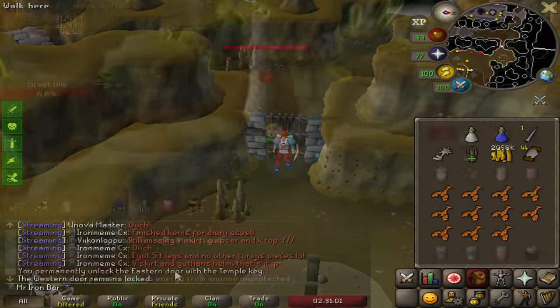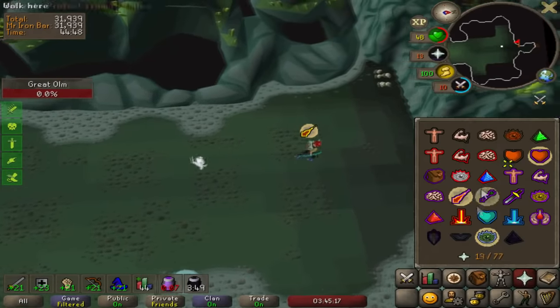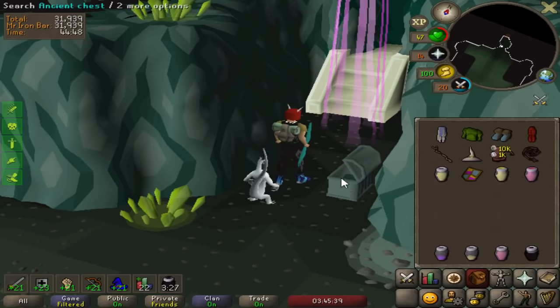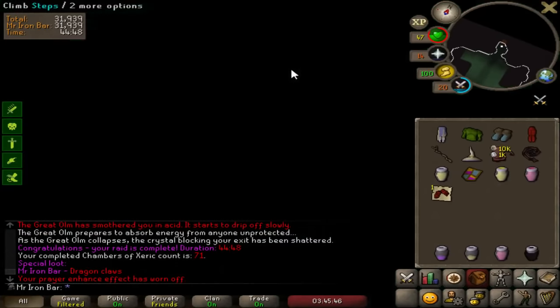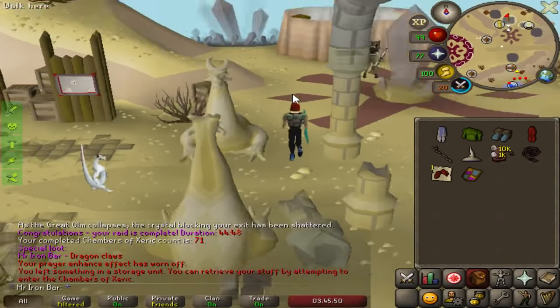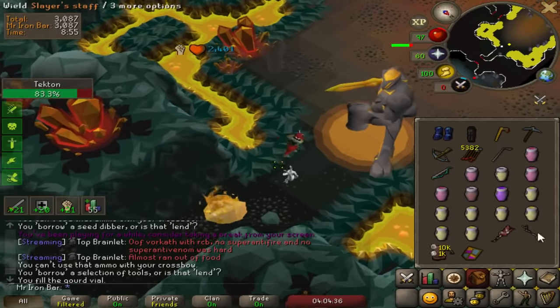We got a purple! This is raid number 71. Dragon claws — let's go! That's actually sick dude, we got dragon claws! I'm bringing that to my raids, I'm excited to use that — that's hella fun.